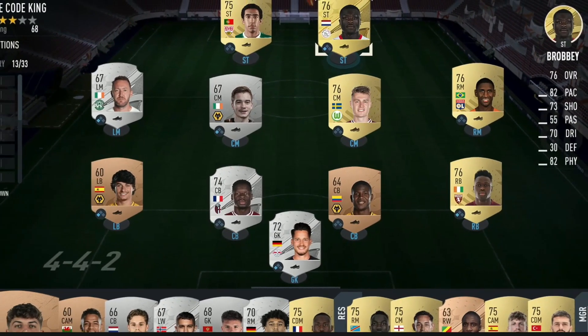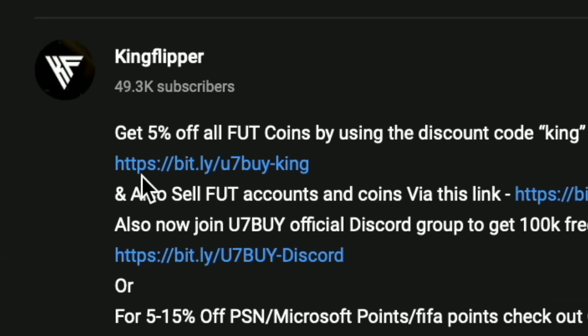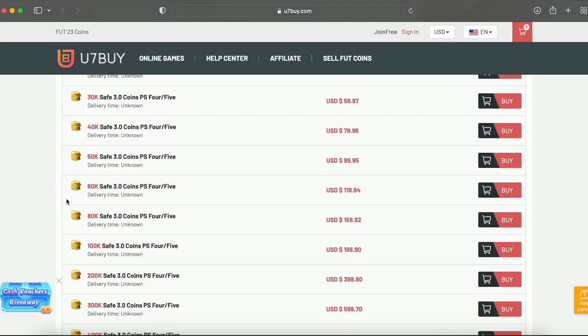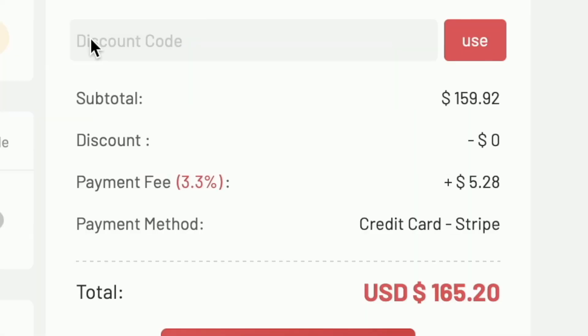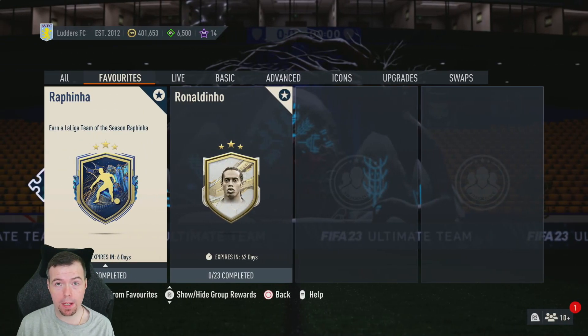Bored of having a starter team? Make it a beast team. Get yourself a link in the description below, use code King for a cheeky five percent off. Let's get into the video — yo guys, what's going on, King Flipper here, welcome to another team of the season SBC video.